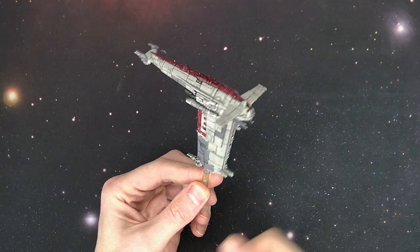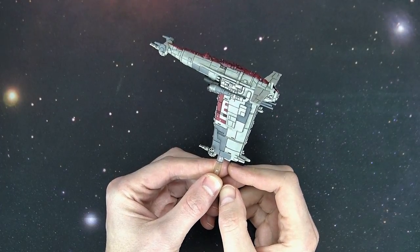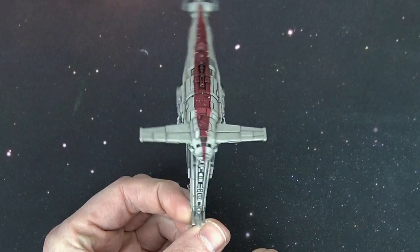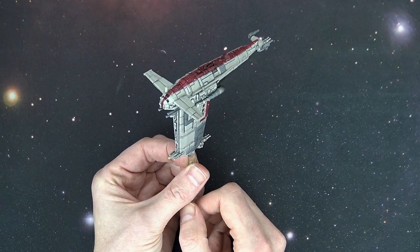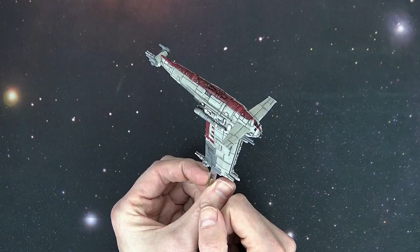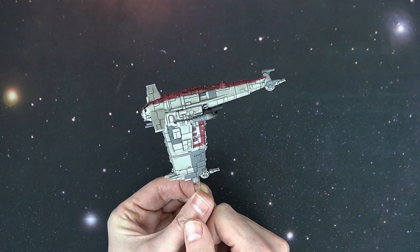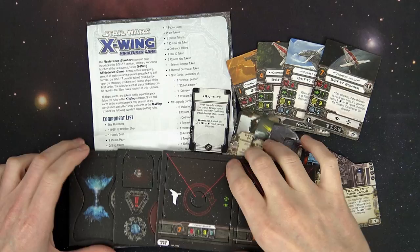Next up is the Resistance Bomber. This thing is huge and comes on a large stand. This expansion kit comes with 18 cards, 21 tokens, a maneuver dial, the ship itself with all the bases, pegs, dials, and hinge pieces for your command dial. I haven't seen the movie yet — it's not out until December — so I don't really know much about the ship, and I hadn't seen any previews, so we're going to figure this one out together. This is a $39.99 expansion from FFG for Wave 12.